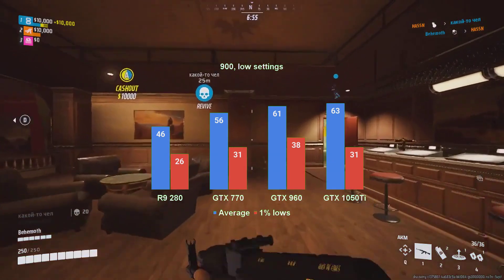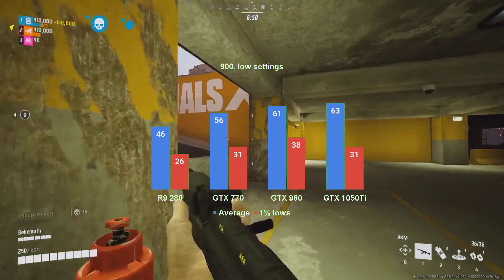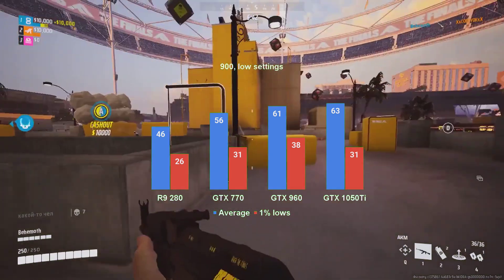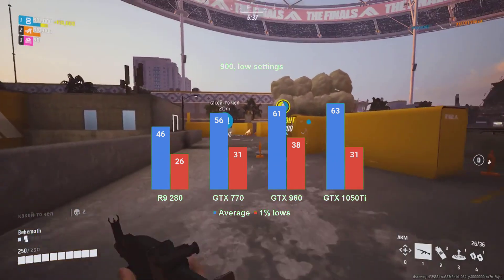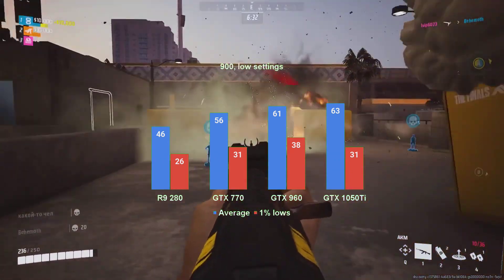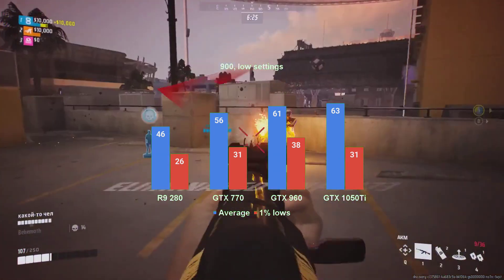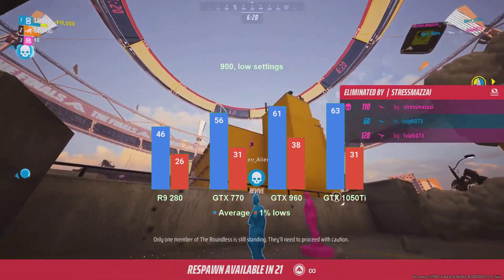Time to drop the resolution. 1600x900 brought better overall performance for all cards, and the GTX 770 gets its 1% lows into the double digits, but still too low at just 31fps. The average, however, rises to the mid-50s. The R9 280 still lags behind the GTX 770, at 46fps on average and 26fps for the 1% lows — more on this in the conclusions. Both GTX 960 and 1050 Ti have their averages breaching the 60fps ceiling. The 1% lows, however, stayed more or less the same for the 960 and increased by just 3fps for the 1050 Ti.